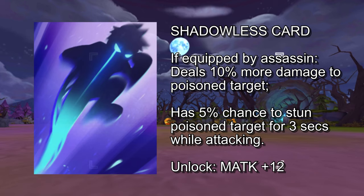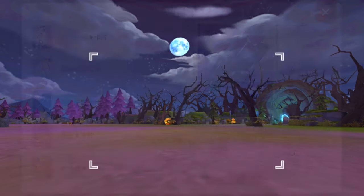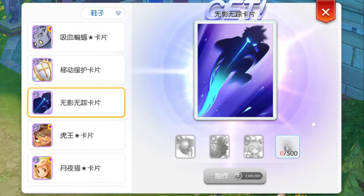This weapon card has a 5% chance to stun the poisoned target for 3 seconds while attacking, which will be good for both PvE and PvP. The ingredients for crafting this card are the Hunter Fly card, Guilby card, Highland Parasite card, 500 gram dust, and 2 million zenny.